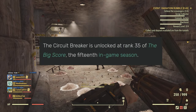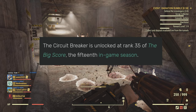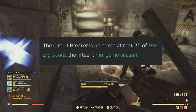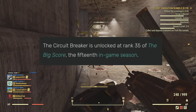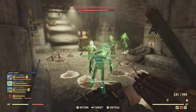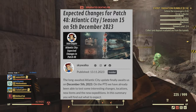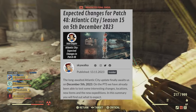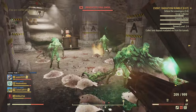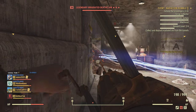I just want an amazing gun that isn't way better than every other weapon. The Circuit Breaker is unlocked at rank 35 on The Big Score, the season that drops tomorrow. I'm 99.9% sure it will not be a Fallout First exclusive — thank god — because I want everyone to be able to enjoy this new weapon. I'll leave a link in the description directly to the Nuka Knights article and the Fallout Wikipedia.